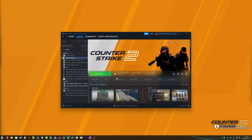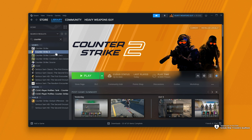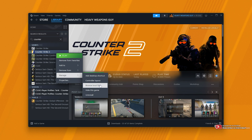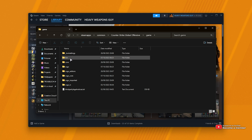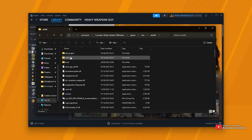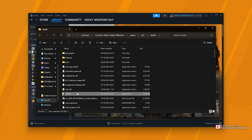All you need to do is, first of all, navigate across to the game on Steam, right-click it, hover over Manage, and choose Browse Local Files. Then head across to the Game folder, followed by Bin, and then Win64, where you'll find CS2.exe.